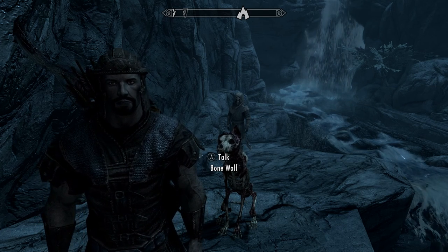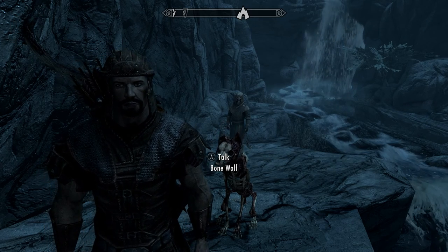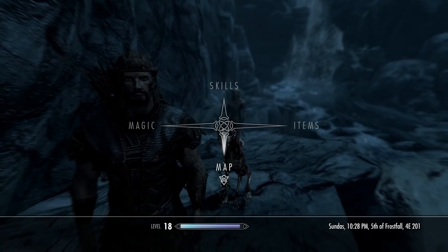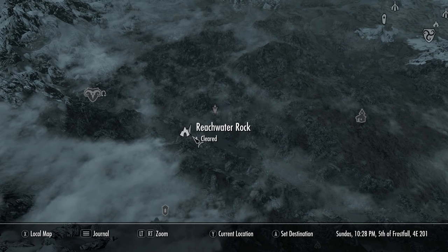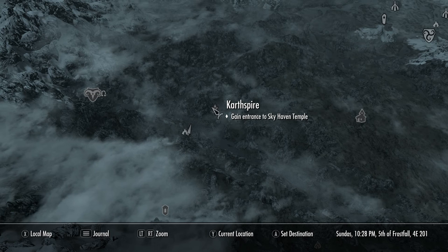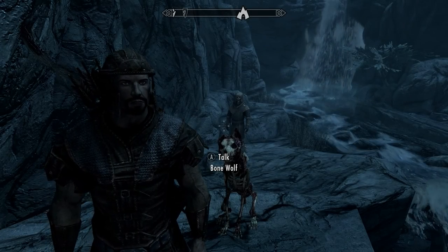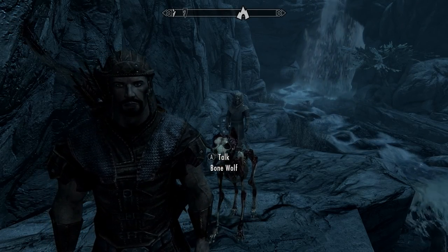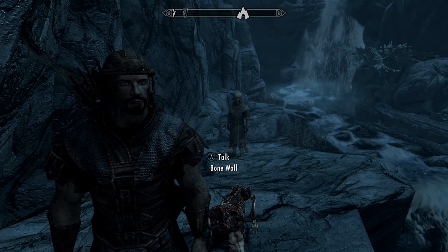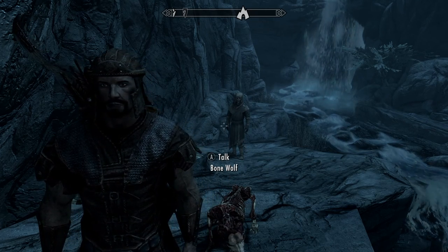What's going on guys, back at it again with the Elder Scrolls 5 Skyrim video. We're definitely going to be continuing on with the main story here in Skyrim. The main reason is that if you look at the map, we're right here at Reachwater Rock and the next part is to gain entrance to Sky Haven Temple, which is right there — very convenient. Drop a like and subscribe if you haven't already, it really helps the channel grow.